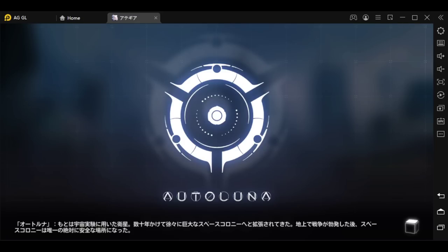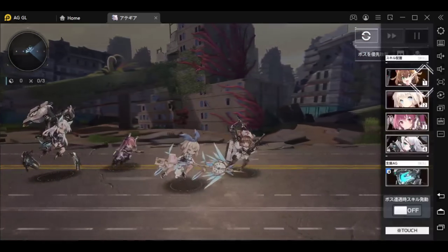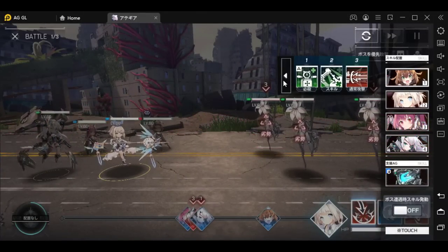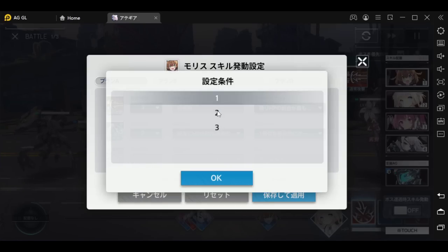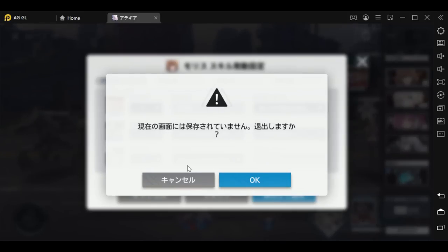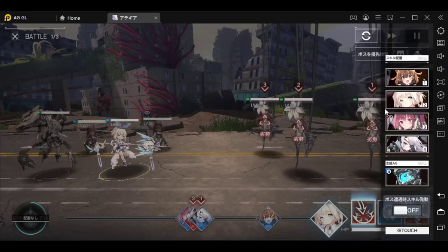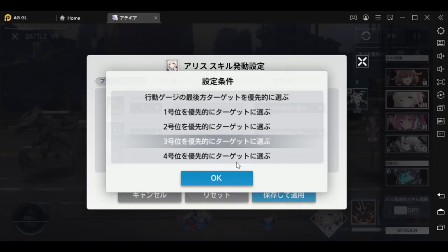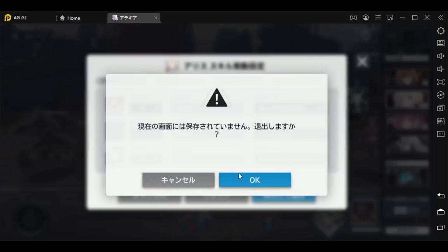First, make sure you set your AIs correctly so that if you're playing on auto, things are working as you want. You can do this in the interface or in the team building screen by clicking the cog wheel under each unit. For Morris, set skill 3 as first priority and skill 2 as second priority — this lets her spam S3 into S2 because S2 decreases her cooldown, giving her zero downtime in healing. For Alice, use skill 2 targeting slot 3 where your damage dealer is.